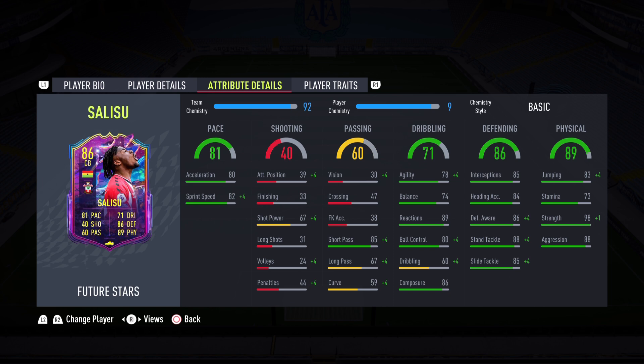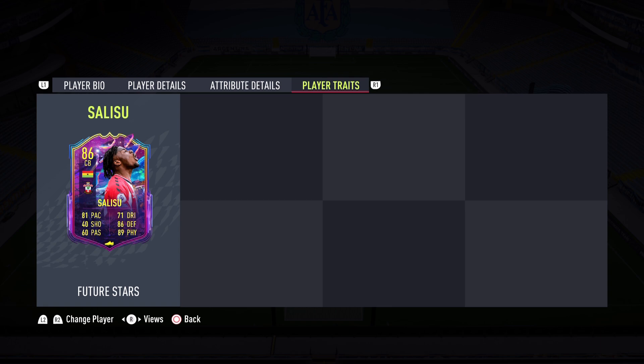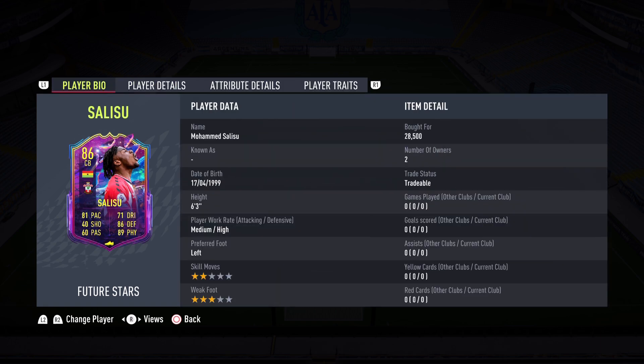Physicality is 89, with 98 strength — if you press circle he should win the ball back easily. 88 aggression helps as well. 73 stamina isn't a worry since he has medium-high work rate and won't be making many runs. He has no player traits. That will conclude the introduction for Mohammed Salisu, the 30K defender — is he worth the pickup? Let's get on to the gameplay portion of the review.